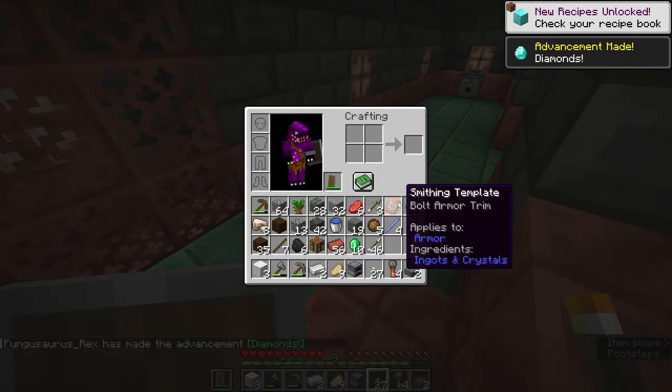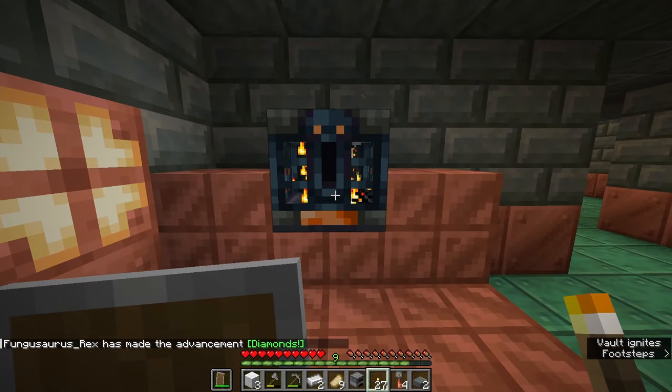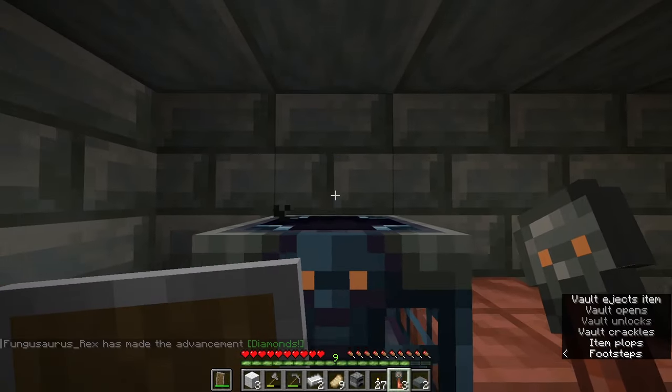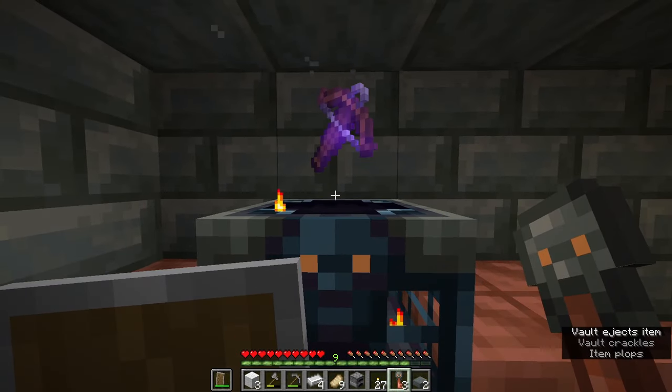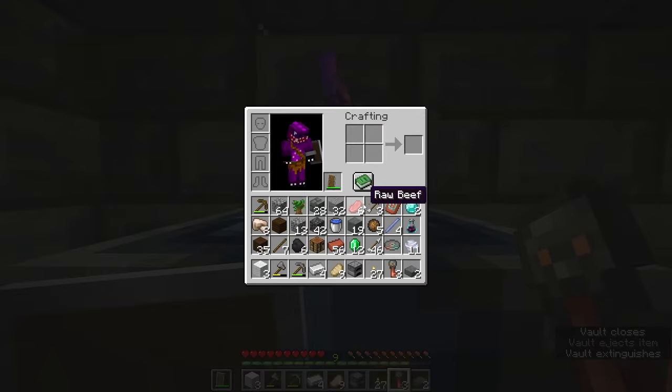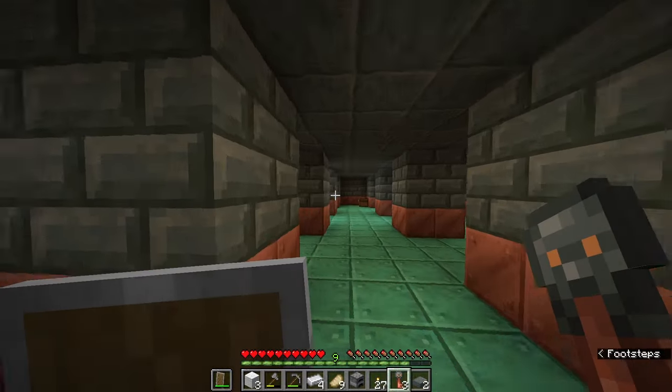We're getting some good stuff — some diamonds, some armor trim. There's another one right here so let's pop that key in. We got a disc, some emeralds, some iron, and a crossbow as well — piercing two, not bad. But I really do want to find an ominous key so I can open up the ominous vault.